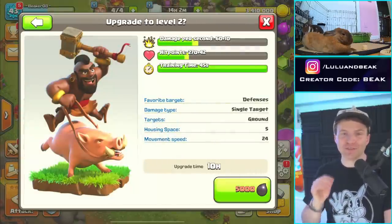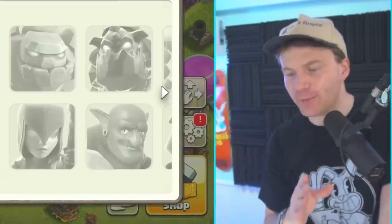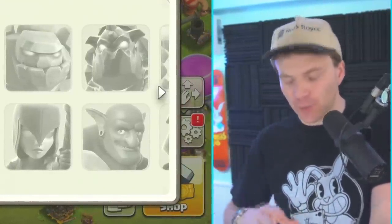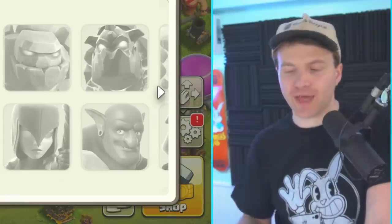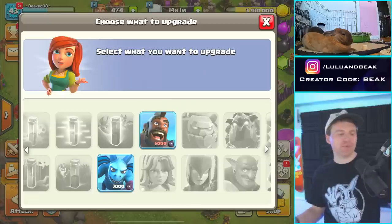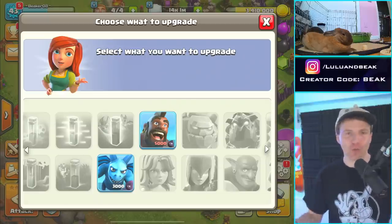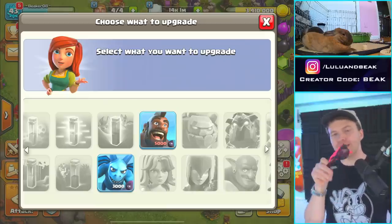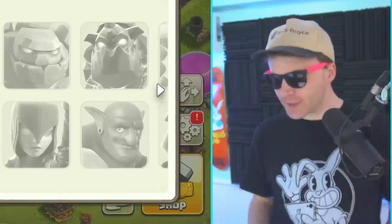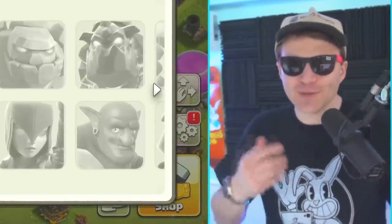My other favorite dark elixir troop — hog riders. I really want to do hogs but we don't have enough storage to even do it. I've figured out how we can get 5000 dark elixir — it's gonna take a little while but it's possible. Before we get to that, we can get good hog riders in the clan castle already. We can bring level one hog riders. Get your shades on, get your shoes off — we gotta do the minions.